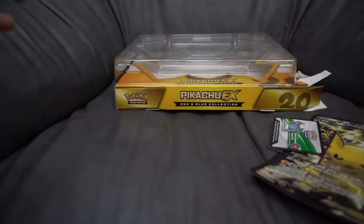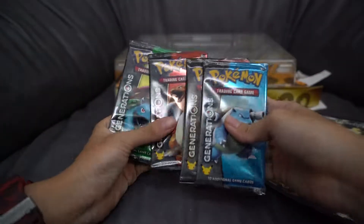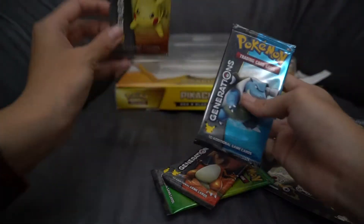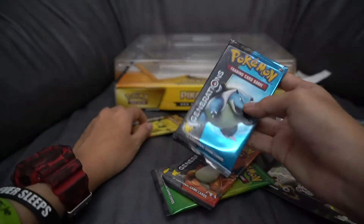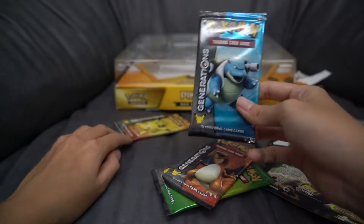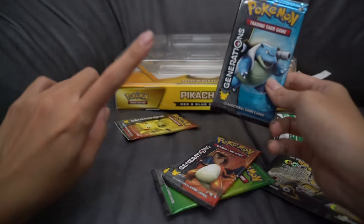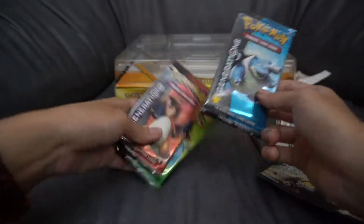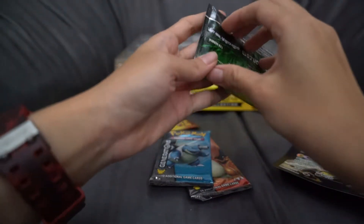It comes with one Generations pack, a Pokémon Toys pack, a Pikachu pack, a Charizard pack, and a Venusaur pack. I'm going to save one pack because in my previous unboxing — I think it was the Arceus Mystical Collection — I didn't keep one. So let's go with my least favourite: the Venusaur pack.